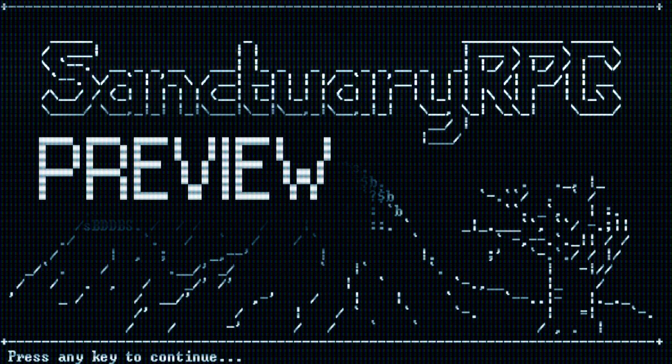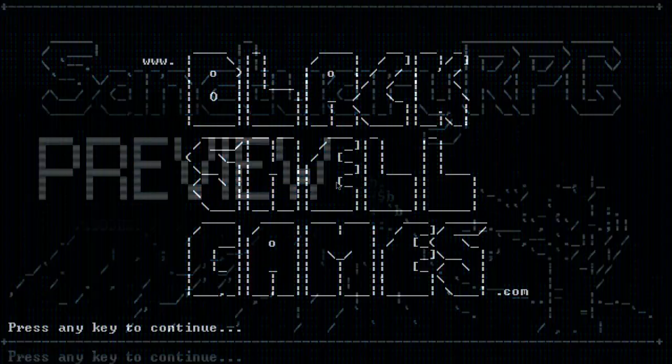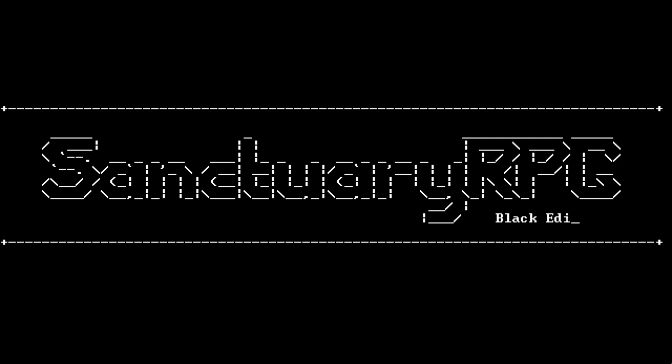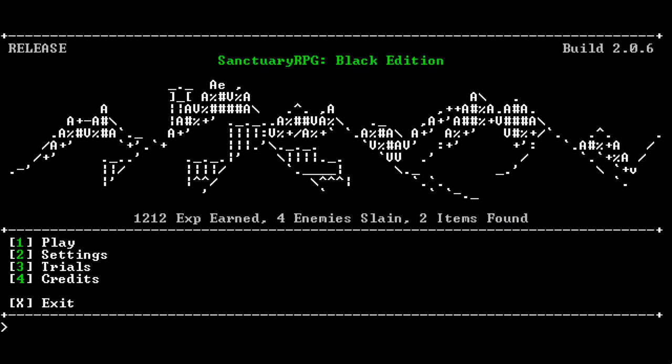Welcome, everyone. Welcome to another preview. This is Metal Canyon, and we will be previewing a game by Black Shell Games called Sanctuary RPG: The Black Edition. It's a roguelike RPG in ASCII. That's basically it — yes, everything is in ASCII.